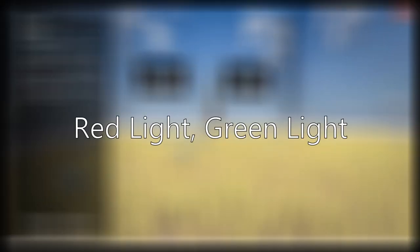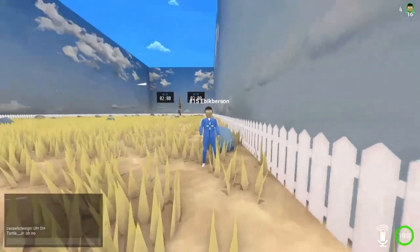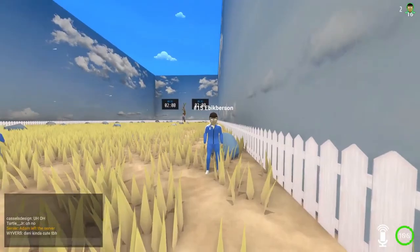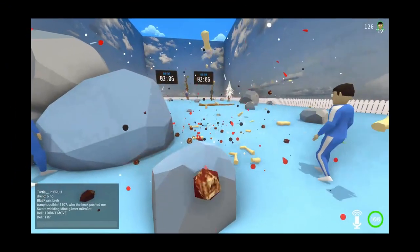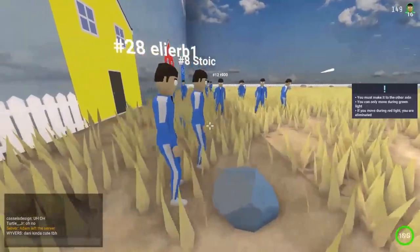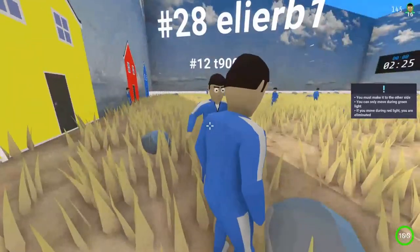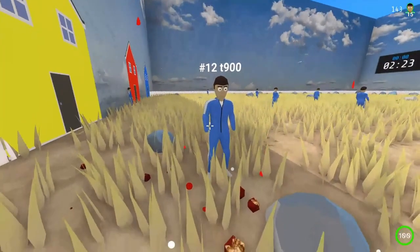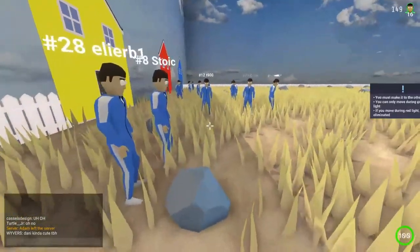The first mini game is Red Light Green Light — a childhood classic. You have to keep moving unless it's a red light, in which case you must stand still. If you move on red light you die. The programming is a bit finicky and sometimes you'll just randomly explode.